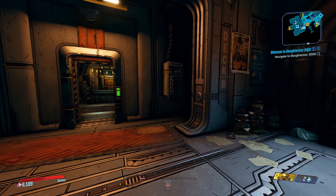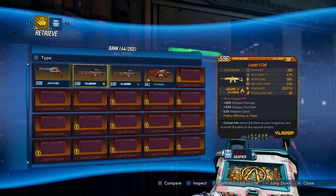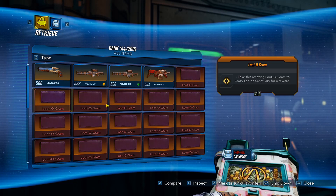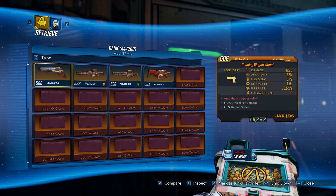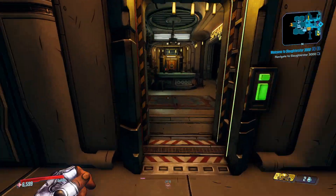This method uses the fact that you can duplicate saves in order to effectively duplicate an inventory and store it in the bank. If we have a look in my bank right now, I have four weapons but I also have 40 loot-o-grams. I only started with one and then I just kept duplicating my save to fill this to 40 so I could get the max amount on my character. Then I saved that character with the 40 loot-o-grams.